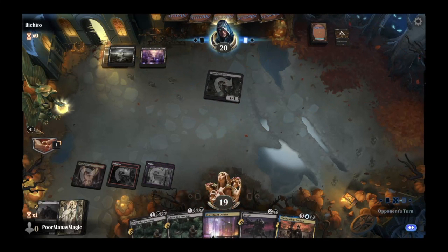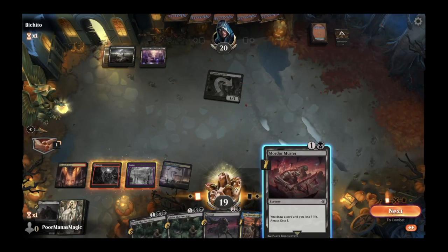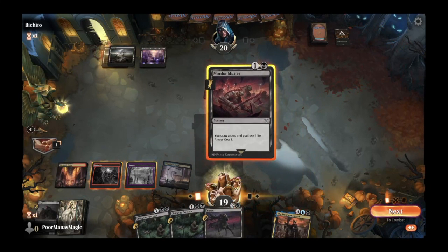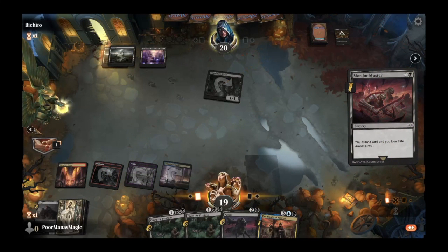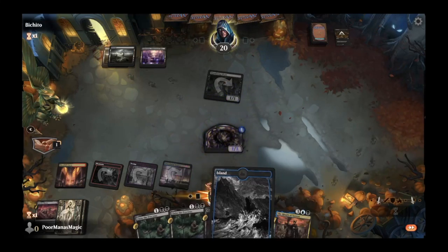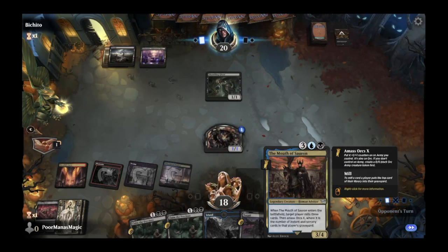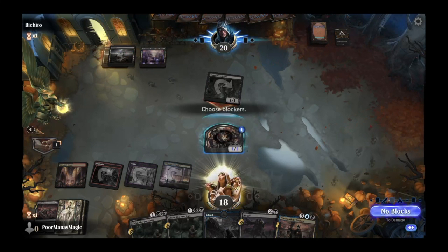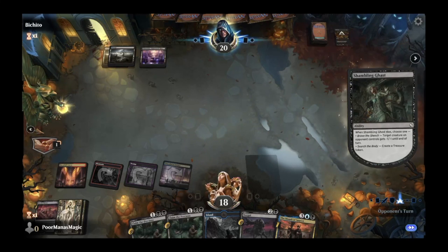Our plan is to keep playing out threats. We will actually save our Nazgul — draw a card, lose one life, and amass one orc with the hope that opponent uses whatever removal they have on that orc instead of our Nazgul or the Mouth of Sauron. We now have one instant or sorcery in our graveyard. We'll trade for the Shambling Ghast so they can't use the minus one, minus one on us. They'll get a treasure token, which might force them to play Tainted Adversary — interesting. They can't pay the extra cost; looks like maybe they're just on a zombie build.